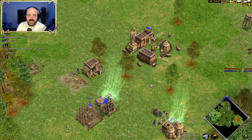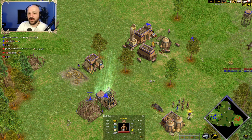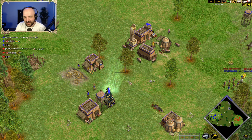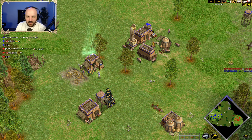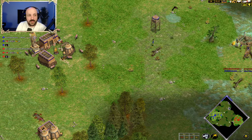You can actually also do this and get both the house and the monument empowered by just putting the first house near the gold mine. You can put it here next to this tree, then dump the gold in, empower the monument up next to the mining camp, empower the house up next to the mining camp. You can get both of them there as well.